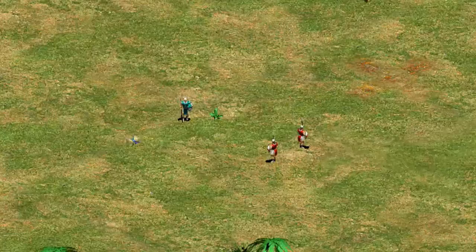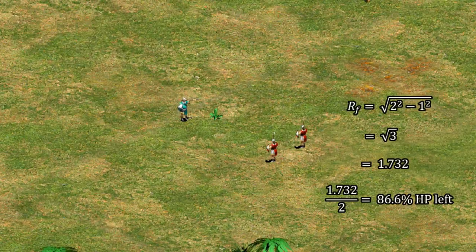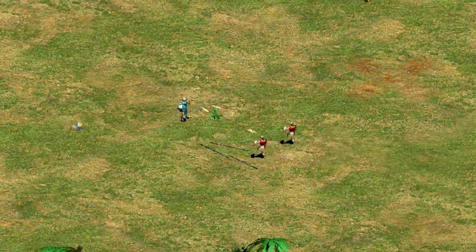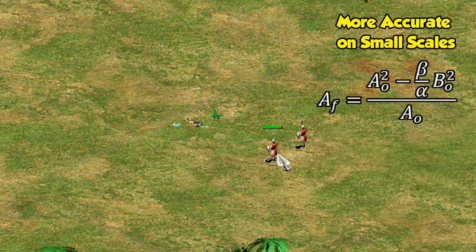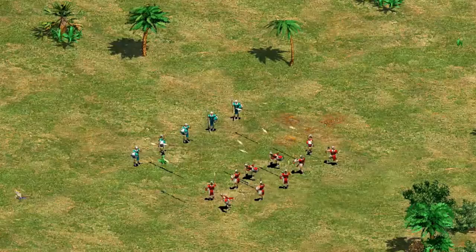The square law predicts that in a 2-versus-1, the two units end with 87% HP remaining. Thinking it through though: each of those two units needs to deal half the damage to take out the one, so the single unit can likewise do half the damage needed on one of them, leaving 75% combined HP — not 87%. The discrepancy is again because the square law assumes damaged units attack with reduced strength. A more accurate formula for small engagements is to divide by the winning side's original unit count instead of square-rooting, giving the correct 75% result.